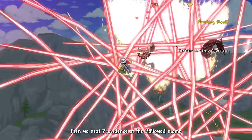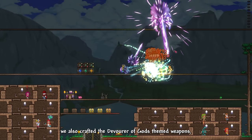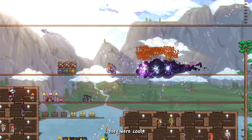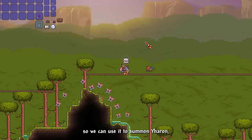We beat Providence in the Hallow Biome for her Elysian Wings, which we combined with our boots to craft the Elysian Tracers. We also crafted Devourer of Gods' tamed weapons — none really caught my eye, our Murasama is way cooler. After that, we craft the Blast Dragon Egg to summon Yharon, the Jungle Dragon.